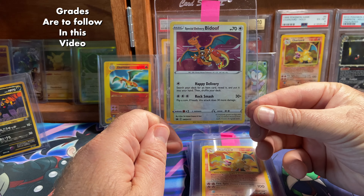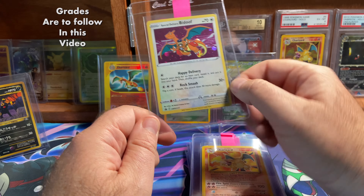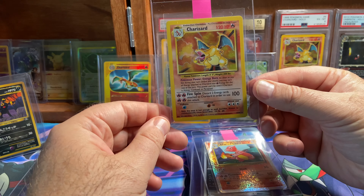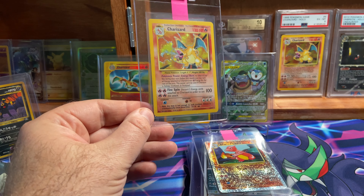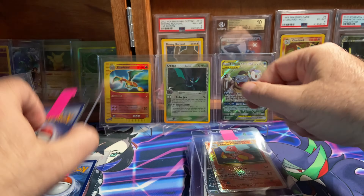Starting first with Special Delivery Bidoof. A lot of Bidoofery on this card. A little bit heavy left to right on the centering, so I think this card will get a nine. Next we got the base set Charizard. This is from my original collection. I have a six back there on the wall. I think this one might do a little better — I'm hoping for a seven or eight.